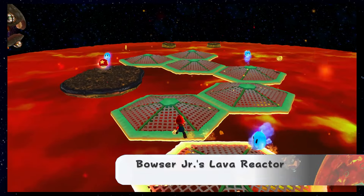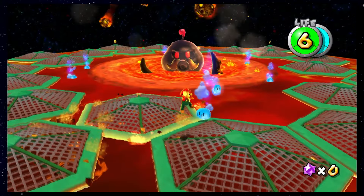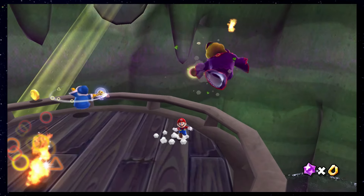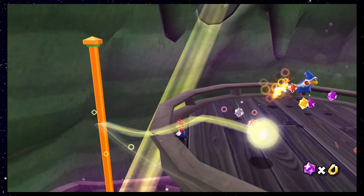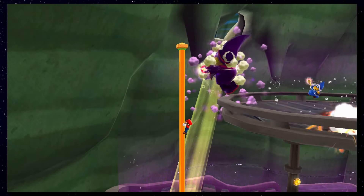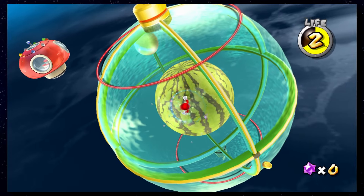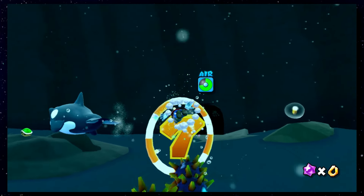Bowser Jr's Lava Reactor is quite the easy level and there won't be a single Star Bit on your path, so you'll clear it quite fast. Deep Dark Galaxy does feature a fight against Camilla, and she does give you a lot of Star Bits after you hurt her. Since the platform to fight her is so small, I suggest jumping off of it after you hurt Camilla and waiting 10 seconds for the Star Bits to disappear before going back up to finish the fight. All of the other stars are pretty easy to collect and don't feature Star Bits on your path.